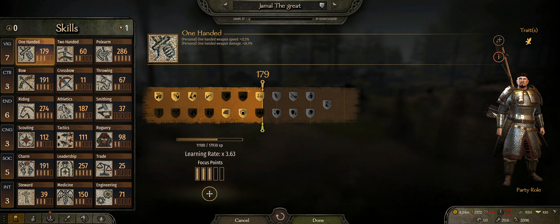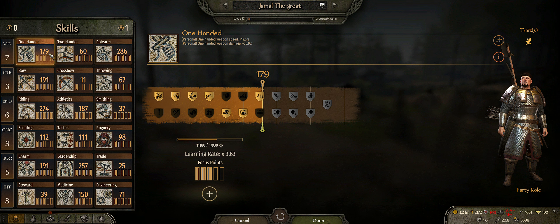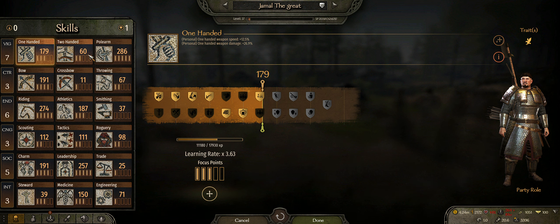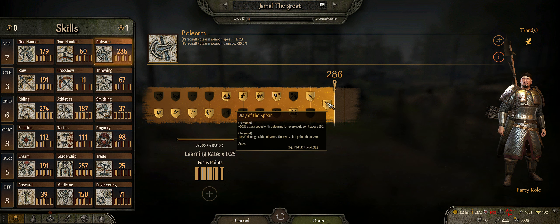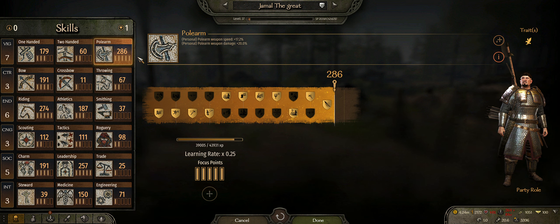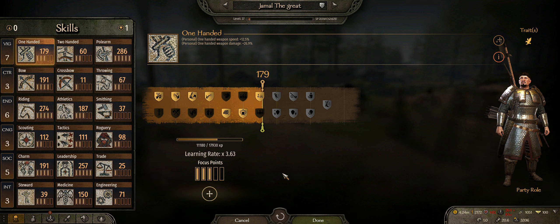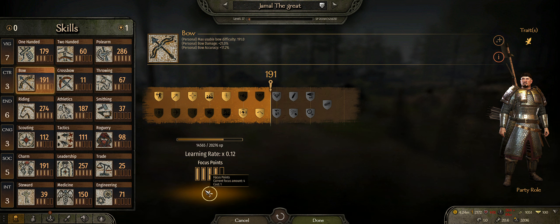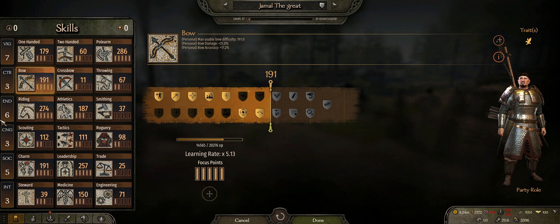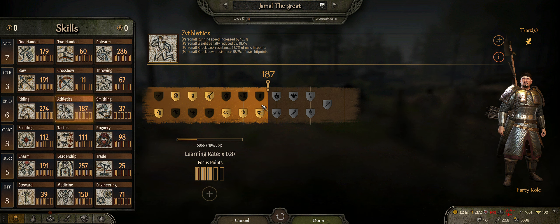First, if you're playing a heavy tank — a total beefcake just going all in — this is what I'd recommend: put all your skills into Vigor and Control, then summon horse riding. If you're a beefcake you're probably doing polearm, slicing and dicing. I'd also recommend one-handed for castle battles, bows because they're just good, and Athletics so you move a little quicker.